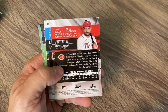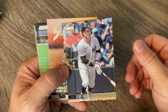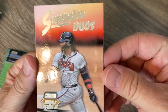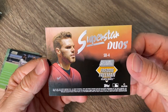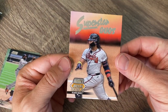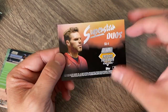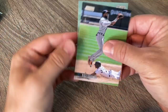Joey Votto, Clint Frazier. We got a superstar duo insert — Ronald Acuna Jr. on the front and I'm going to go with Freddie Freeman on the back. These are kind of cool, but it always seems like I like the front and then it seems like the back player is just kind of thrown on there because they had to put all the stuff on the back. We got Nico Goodrum going up to catch the ball, probably on a wild throw, and then there's a Kim rookie card.